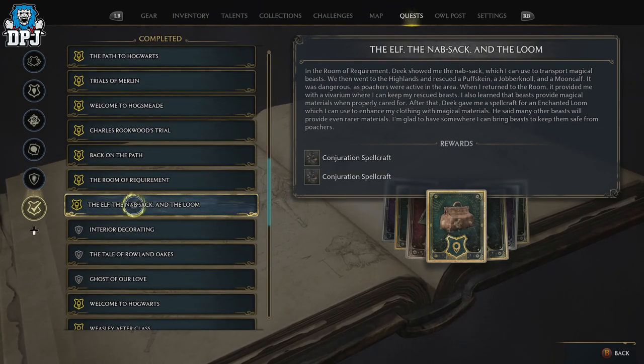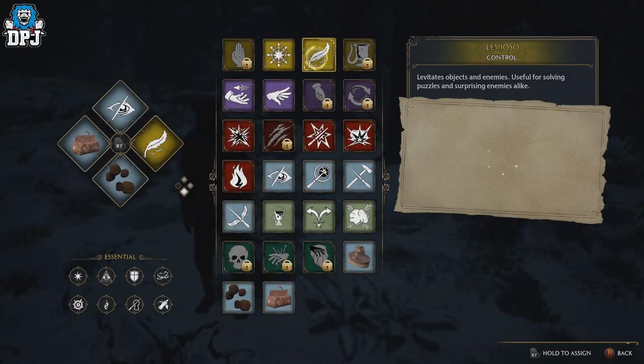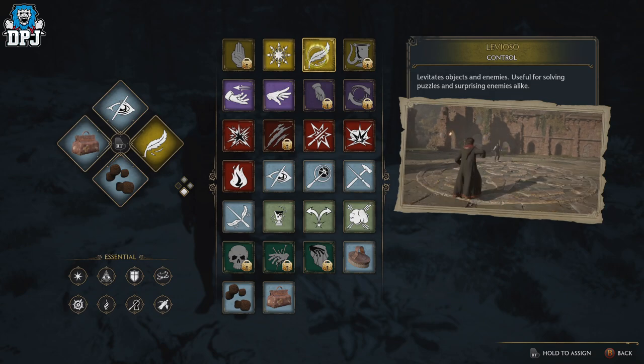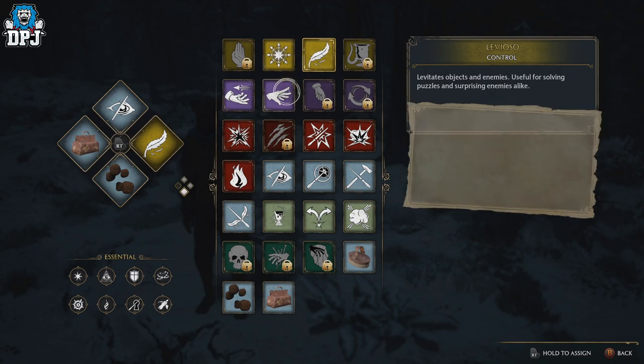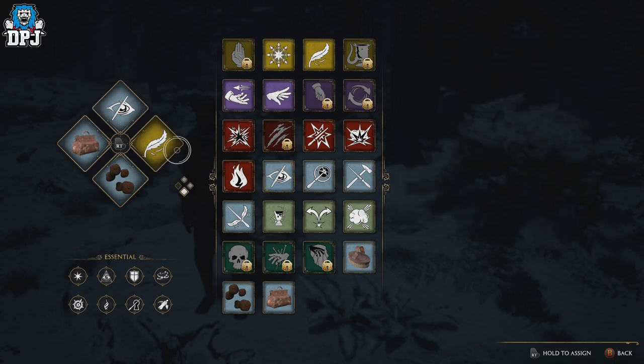Once you have the Nab-sack, equip it to your spell diamond. You also need a couple of other spells: Leviosa, which is absolutely vital because Thestrals are fast — if you land next to them or they see you from a distance they will run away. You also want Disillusionment. Put them all on the same spell wheel and you are good. Don't worry about their food; you can't use that on wild beasts.